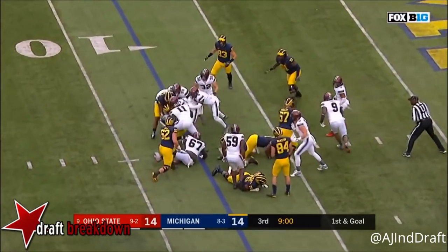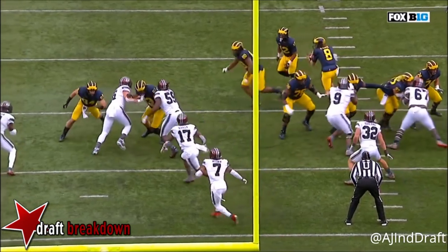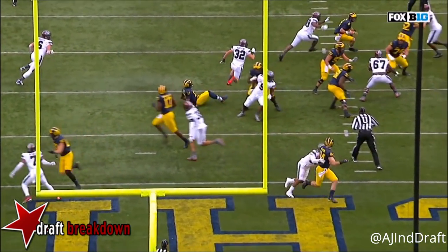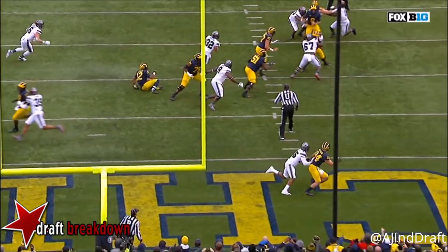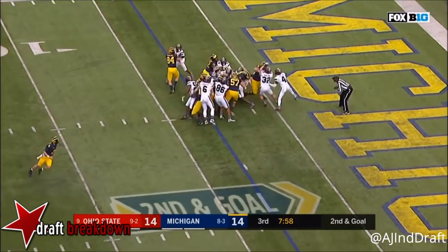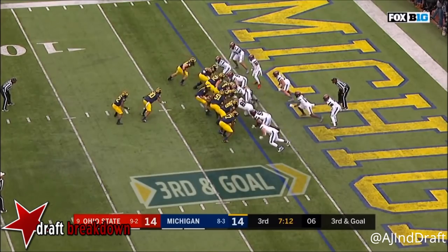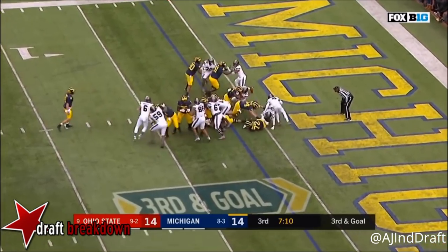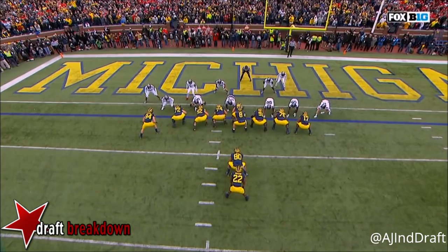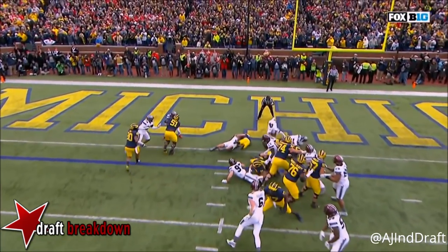Evans across the line of scrimmage. Worley is gonna be coming from the right side — as the tight end comes across, here's Worley. See how he got caught with his eyes in the backfield? All he can do is reach out and grab. They give it to Higdon — clearing things out going to his right, and that opens up the hole. Higdon's got the one-on-one and scores.